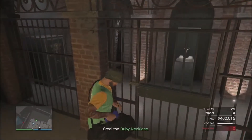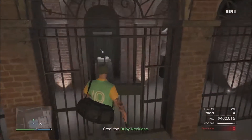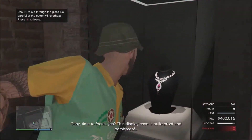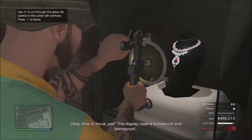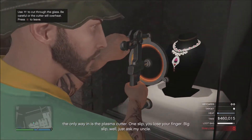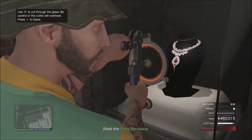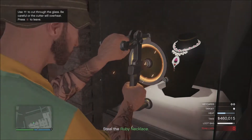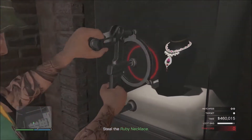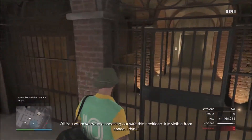And of course I'm stealing the ruby necklace — one of the best targets to have. This is how you do the cutting: cut until your heat gauge is red, let go, let it cool all the way back down, then cut again. As soon as it goes red, let it cool down and keep cutting — you'll do it quicker. Right now I'm stealing 1.4 million. That is excellent.